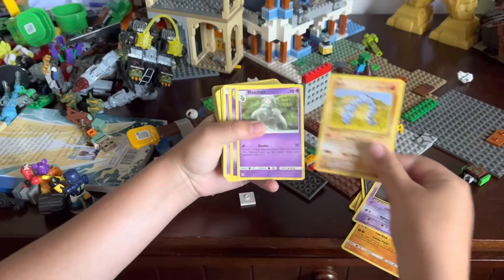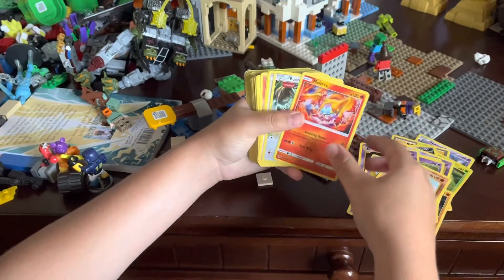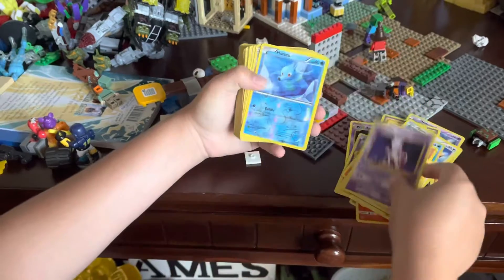We got some Evolutions in there. We got Dugtrio, Moltres. I like those full art type of cards. The Eevee, Squirtle, Charmander, Pikachu, and the Mewtwo.